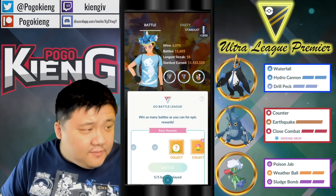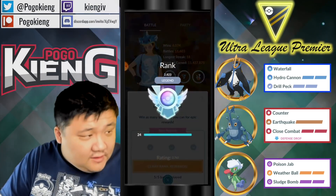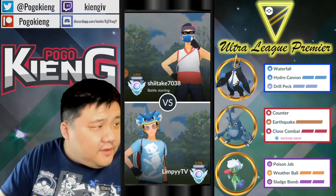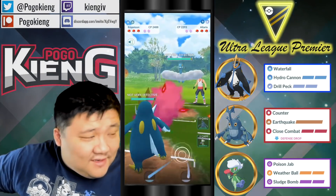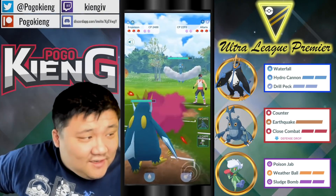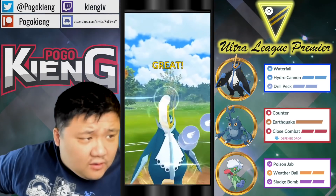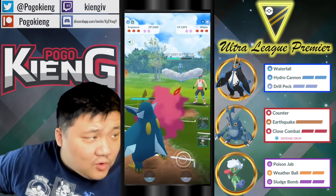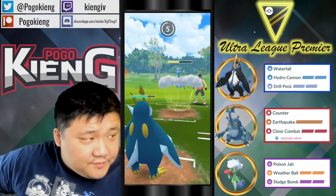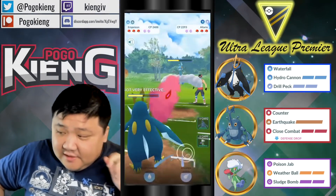Let's speed this up. We have Empoleon into Altaria — this is where you want to see it, but not the best matchup on either side. Pretty long matchup with resistant moves and weak coverage moves. Going to be able to tank this Sky Attack no problem. Going to throw Drill Peck here, which would put the Altaria pretty low. I wouldn't be surprised to see Altaria potentially use Moonblast. They decide to go Sky Attack — I think Moonblast would have been better there if they had it.